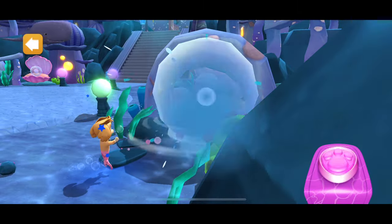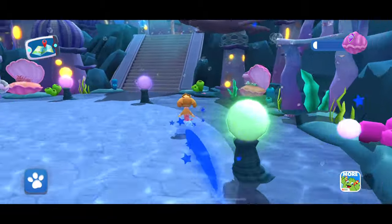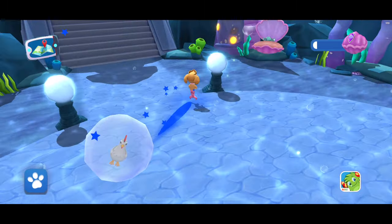That giant bubble is blocking the way and there are pearls trapped inside. Nice! You can change the color of all the light pearls in Pumplantis as you wish.